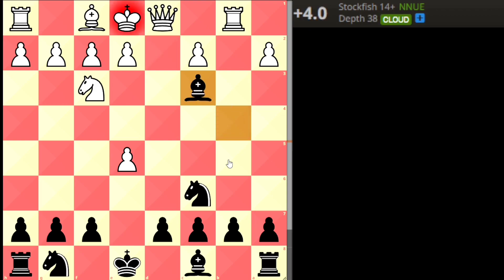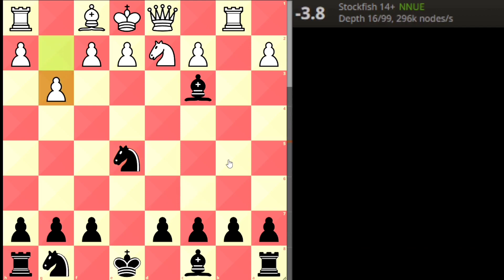White takes with the bishop, going queen up. Black gives check, white blocks with the knight, but now black plays Knight takes on e5. White tries to develop the bishop, but now the brilliant move — pawn to g3 — and black is winning. The engine confirms: the moment black plays pawn g3, black is winning.